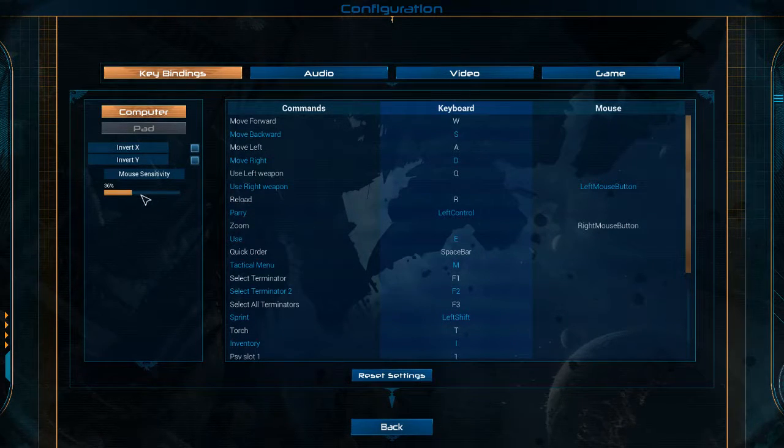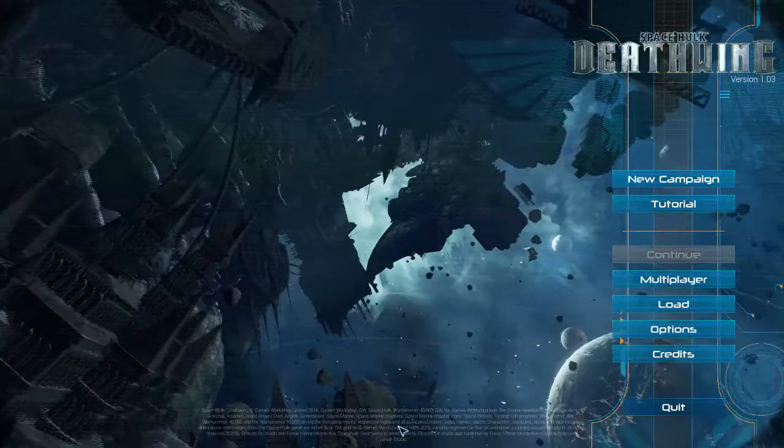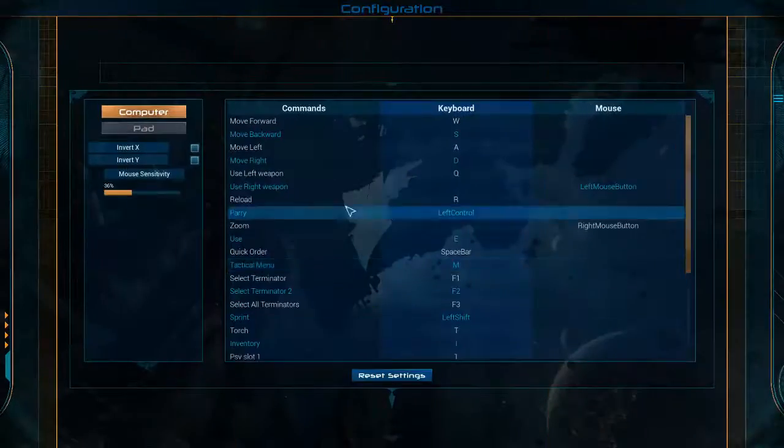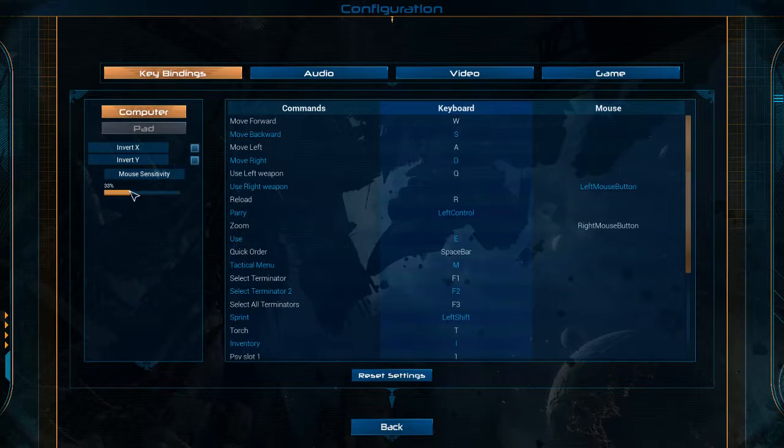This is 2016 — I'm not messing around. It's garbage. If you turn it all the way to zero, you have no mouse movement at all. How does that work? Oh, it still works in menus.